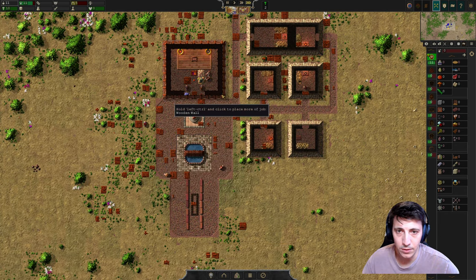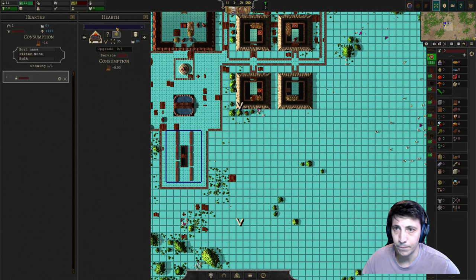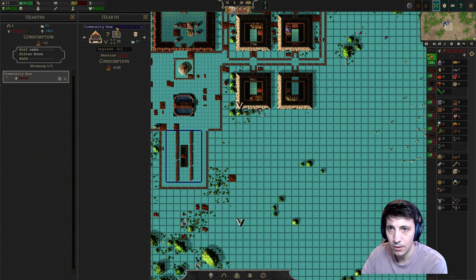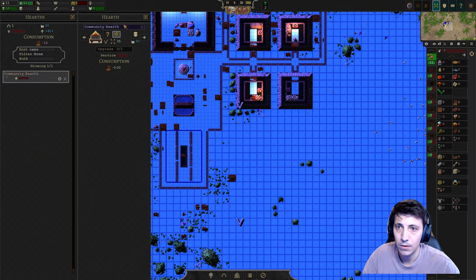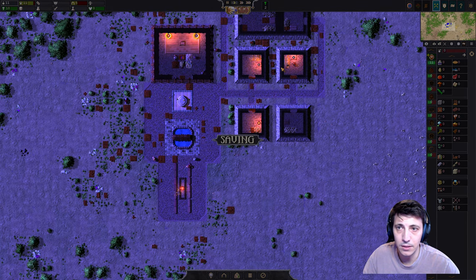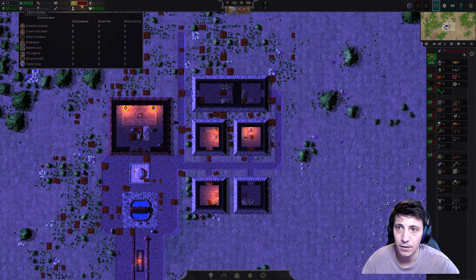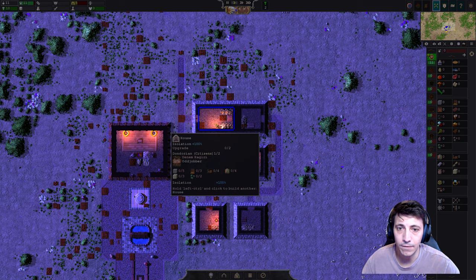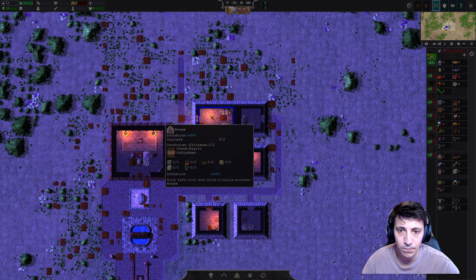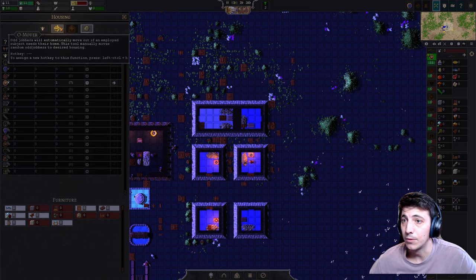There are some folks that are coming to chat. We have a community park here. We could upgrade this if needed, but we need more resources. Let's slow things down for a moment. For housing, we have five folks who are homeless. This can get upgraded.